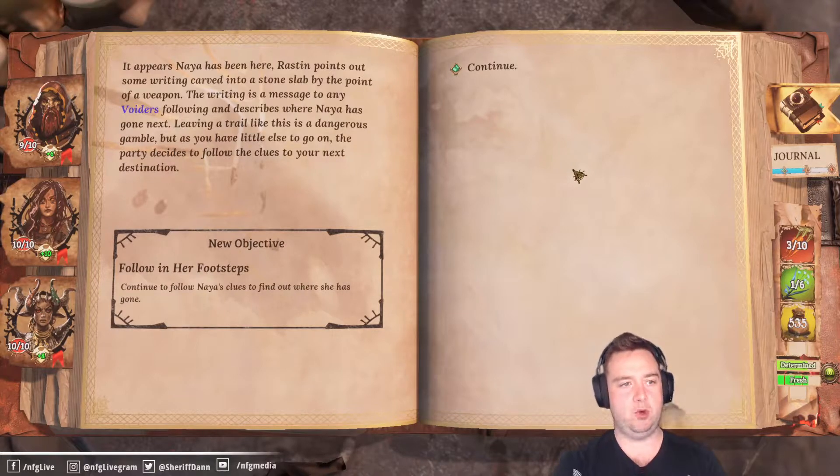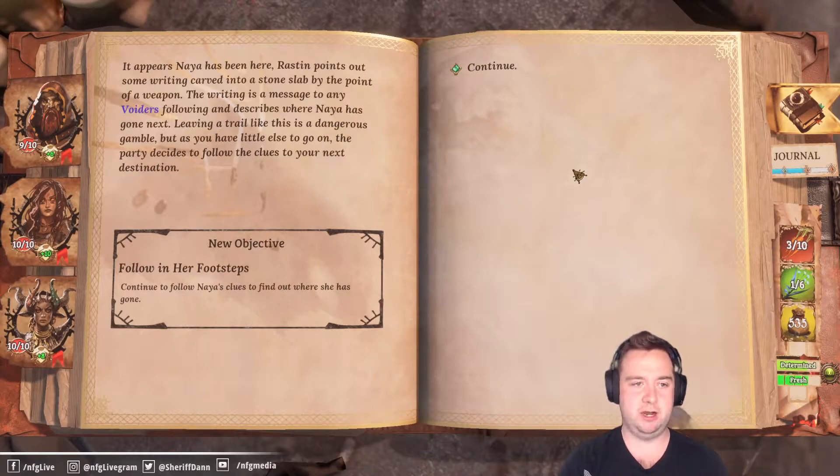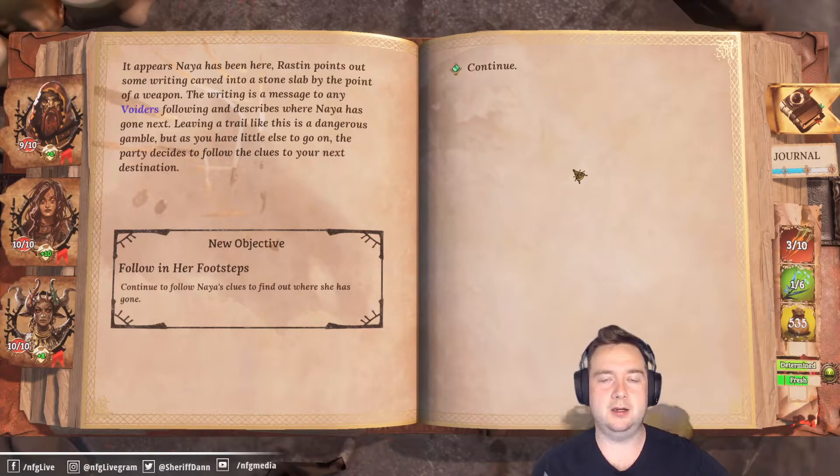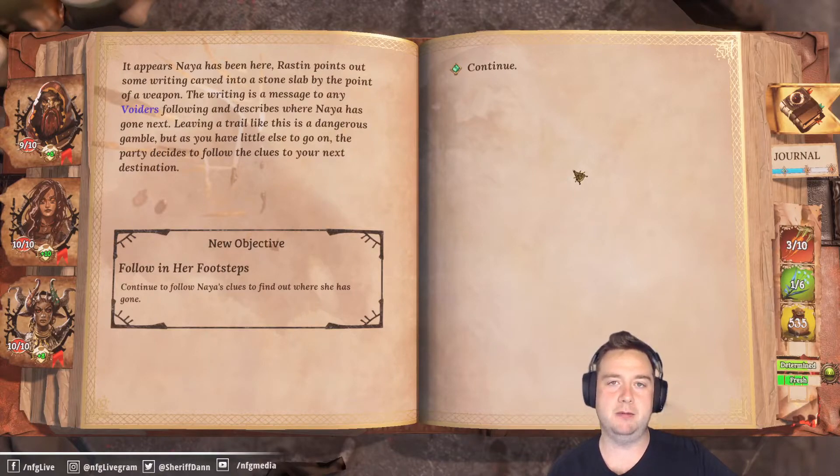It appears Naya's been here — Raston points out some writing carved into a stone slab by the point of a weapon. The writing is a message to any Voiders following, and describes where Naya has gone next. Leaving a trail like this is a dangerous gamble, but as you have little else to go on the party decides to follow the clues to your next destination — and that next destination will be in the next video! Thank you very much for watching, make sure you like and subscribe, maybe tell someone about the video if you find this game really interesting.